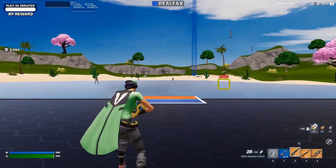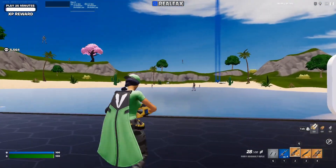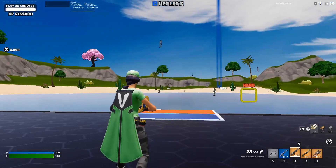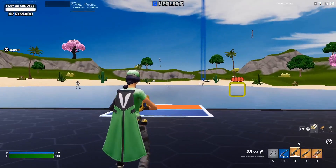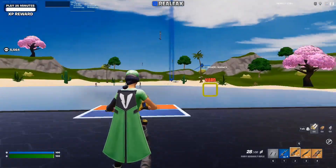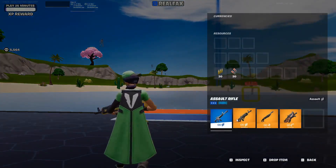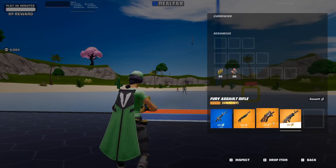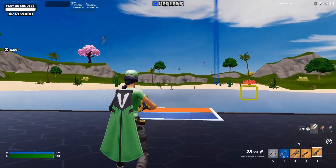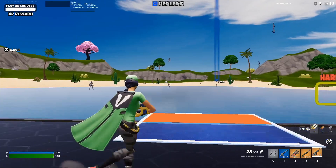Before we get started, I want to talk about how aim assist works so you know it's working. When you move left to right you'll see your crosshair move a little bit with the characters. In this config it shows mouse controls at the bottom, but if I untoggle and hit my inventory you'll see it's on controller. I use Tab as a toggle — press Tab to toggle off to loot, then press Tab again and I'm back on controller and aim assist.